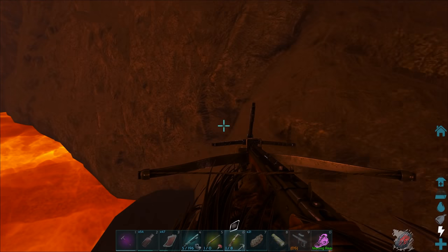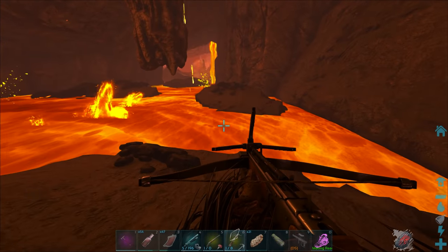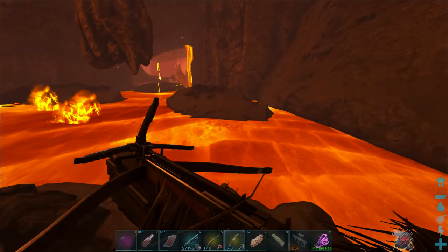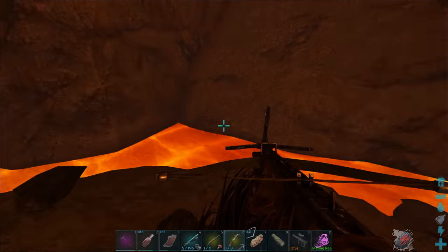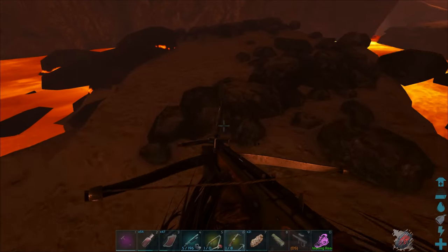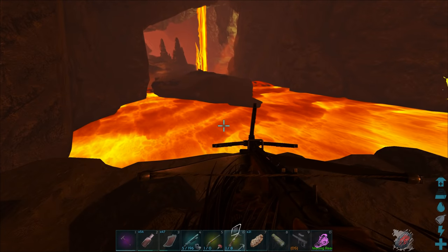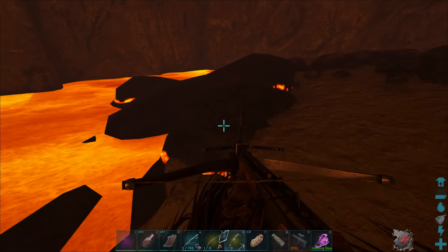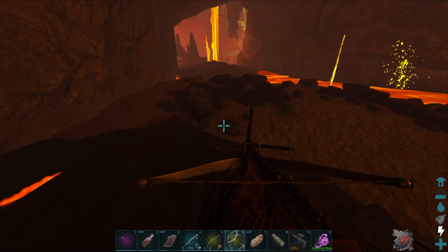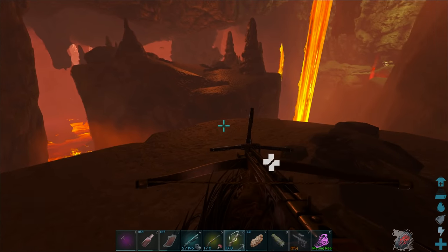I nearly bounced — I jumped way too far there, that was a bad idea. Do I go there and then there, or this one instead? Probably this one. I think this lava is not instant kill, but I think it does like 200 damage or something. That is a big jump — I don't think I'm going to be able to make that. Let's do like a run up from here. My nerves are killing me.